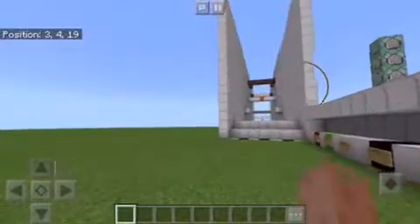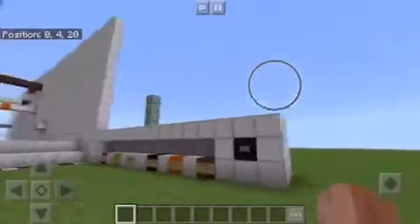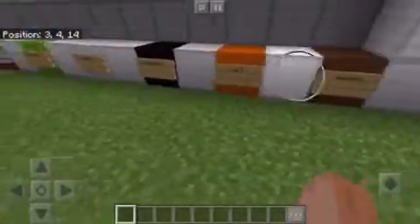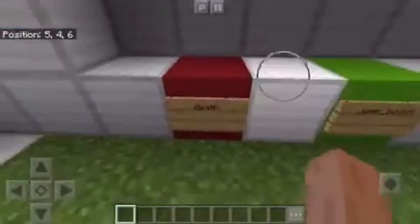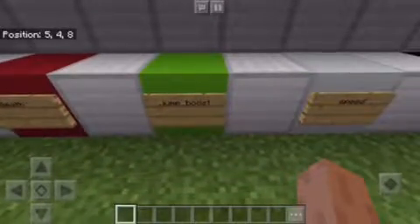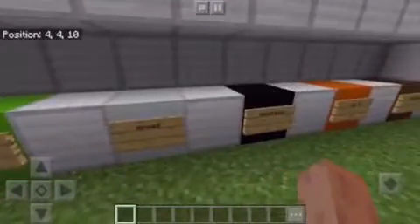Hello and welcome back to another video. Today I'm going to be showing you an easy way to make parkour blocks which give you certain effects and activate a certain command when you step on them. So as you can see, red will kill you, this lime green will give you jump boost, and this white one will give you speed.